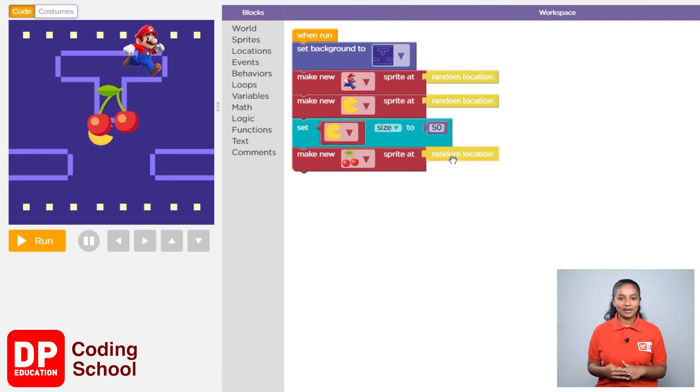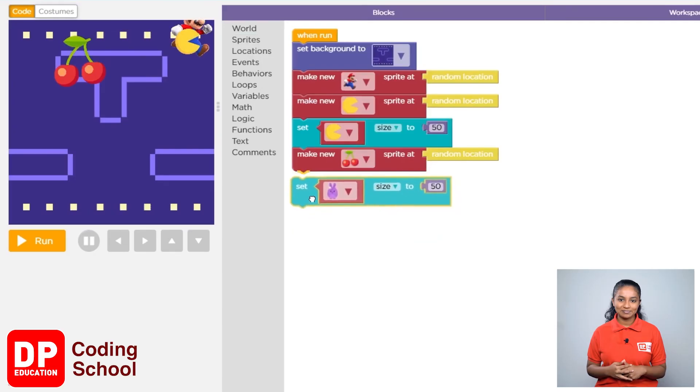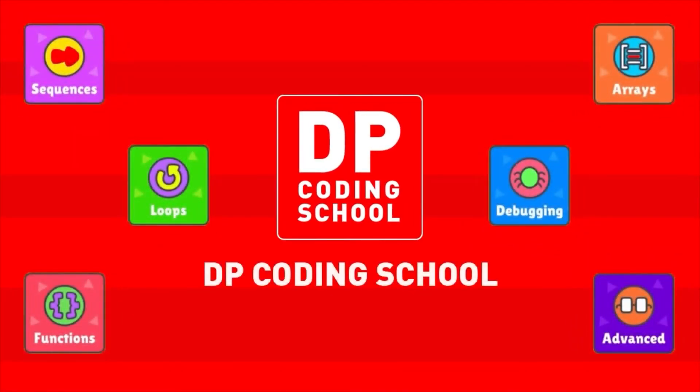Let's make this sprite a little smaller. Click on sprites and drag the set size to block below the make new sprite block. Now click the small arrow and select the cherry.